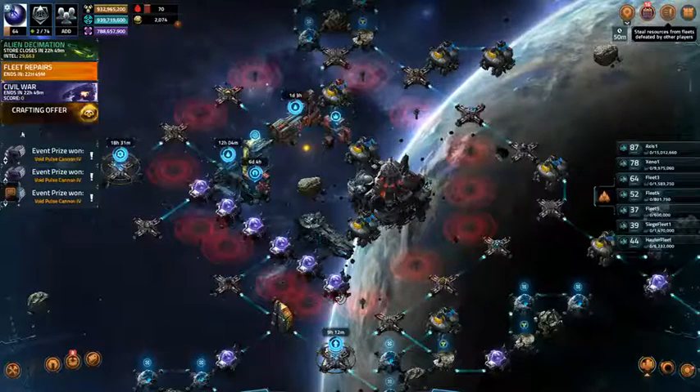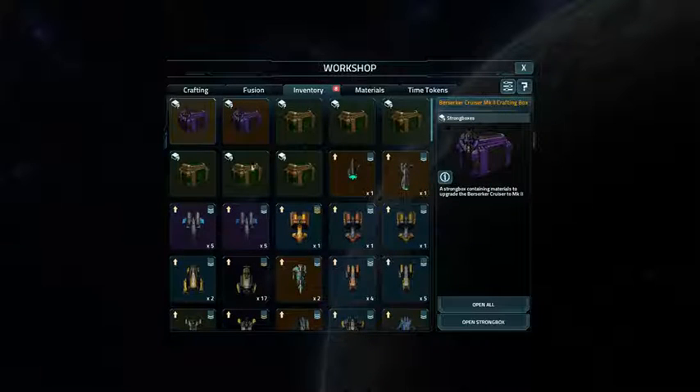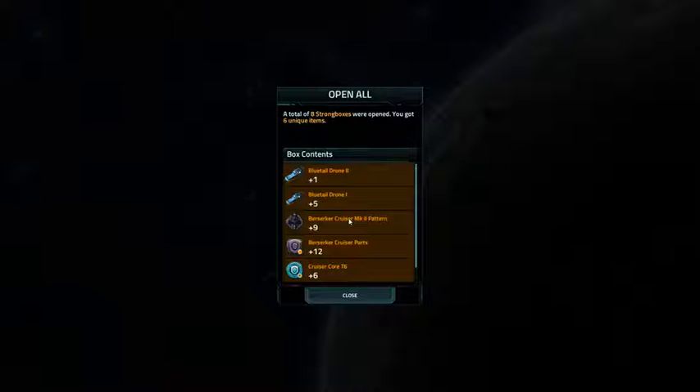Alien decimation is done. I've got two Marauders. I do have some strong boxes — Berserker 2 boxes and some Bronze Blue Tail boxes. I'm going to open all my boxes. Boxes open, I got stuff.